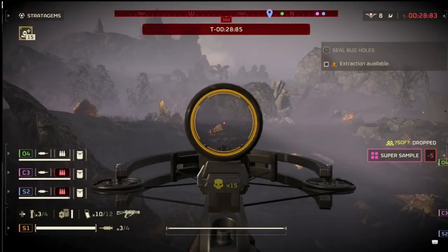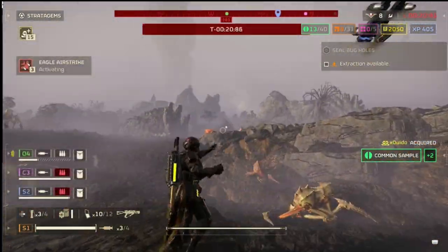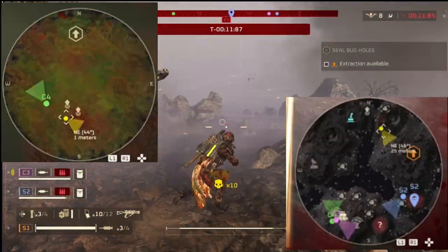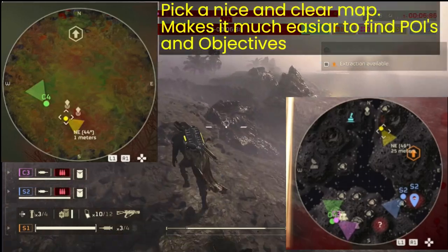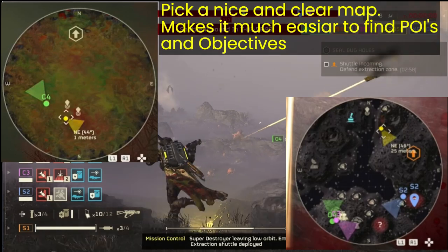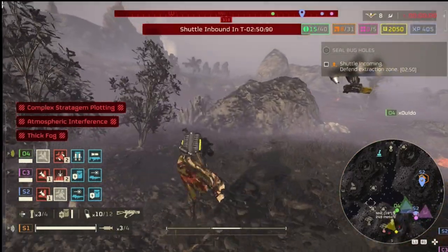A big tip for these missions when you're specifically looking to gain resources and find points of interest: make sure you are picking a map that doesn't have a haze on it. A lot of maps will have spores where you can't really see the map or where you're going. Pick a nice clear map if at all possible, so you can pick out the points of interest and the hot spots you want to hit. It's a lot easier to farm samples when the map isn't covered — you can actually see the radar, especially if you're using scout armor.